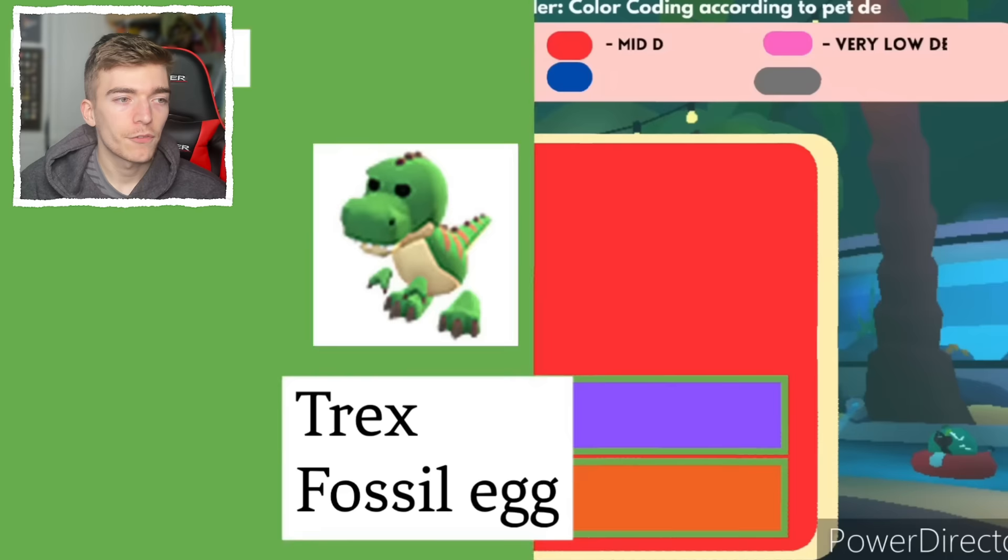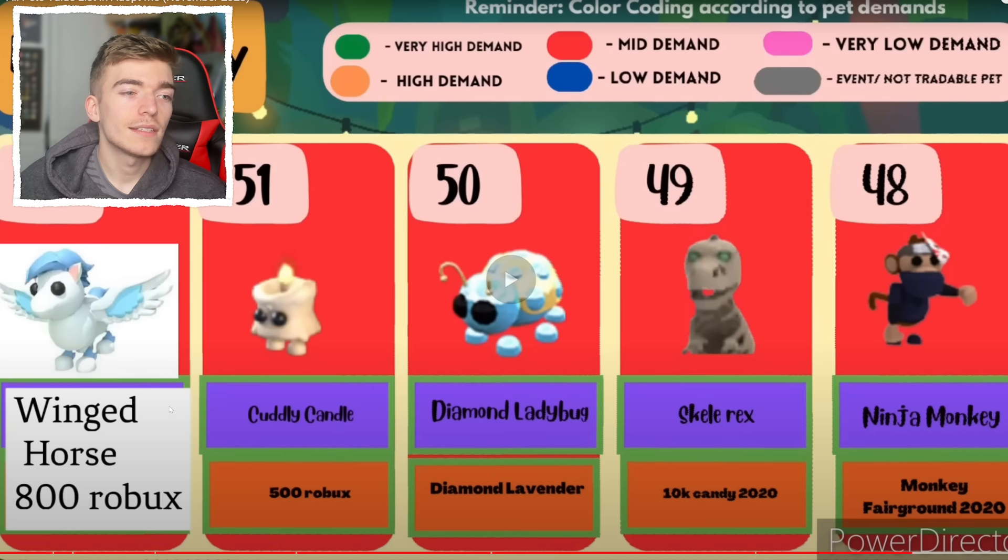Number 53 is a T-Rex out of the fossil egg. Then we've got a cuddly candle, a diamond ladybug, the scaly rikes, and a ninja monkey from 2020.